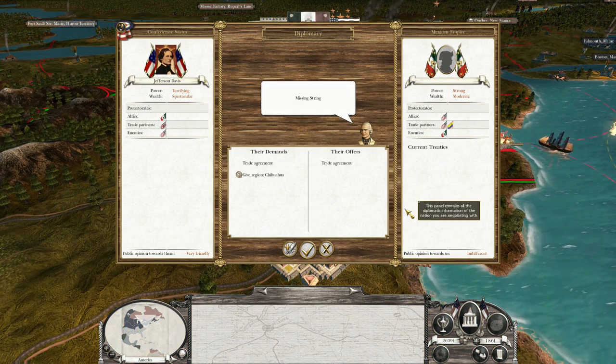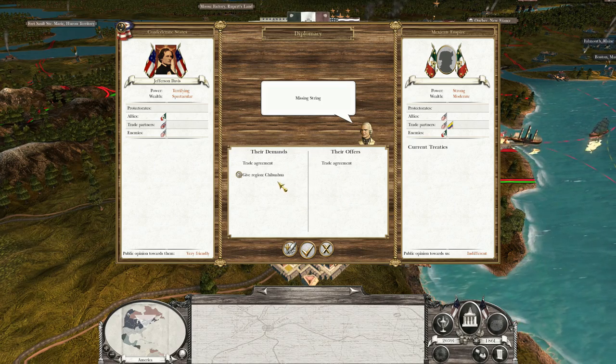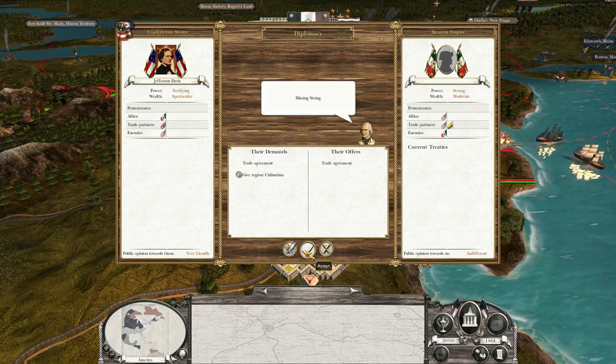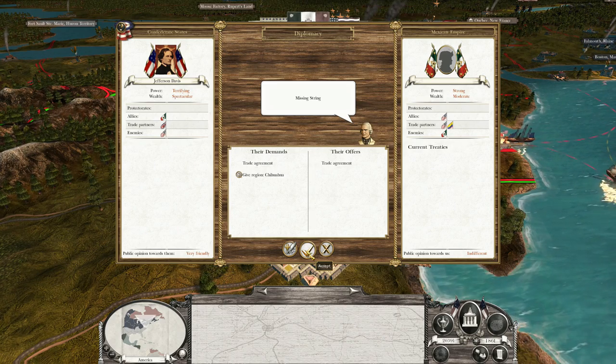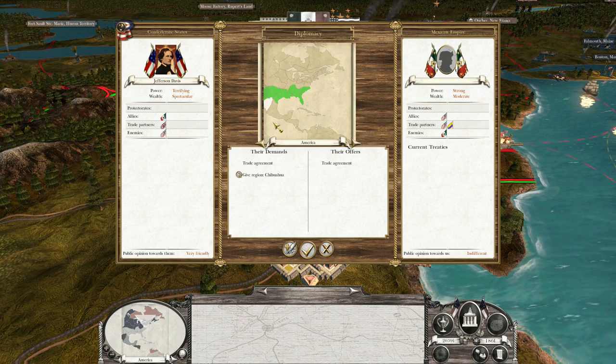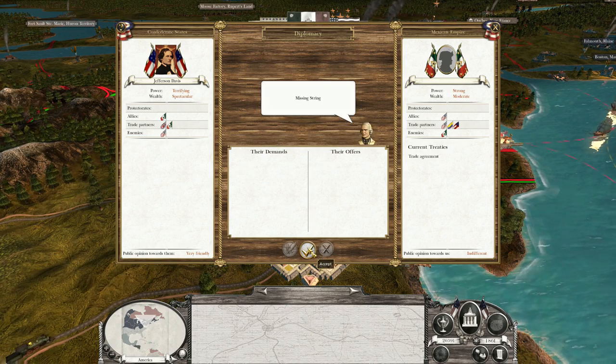Here's a diplomacy offer from the Mexican Empire — they will give me Chihuahua for a trade agreement. They're demanding Chihuahua... I don't have that. Oh no, that's theirs — okay, yes, I'll accept that. Excellent.